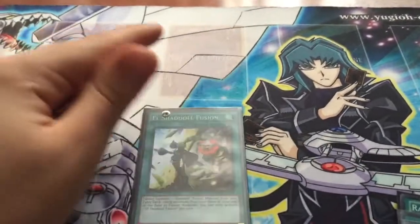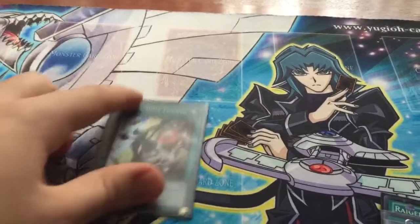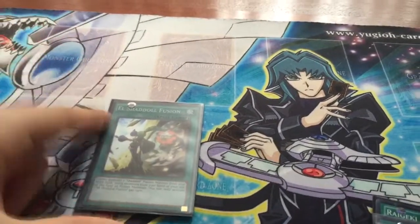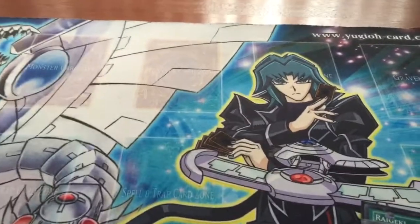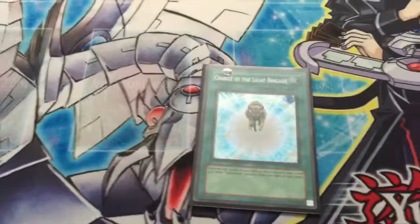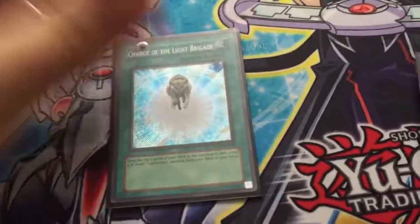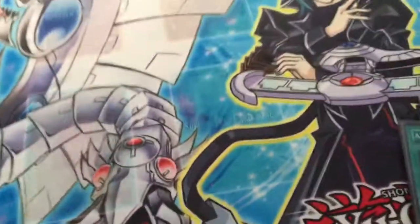One El Shaddoll Fusion — this is the quick-play version of Shaddoll Fusion. You flip this while they're trying to go off and they can't. You put a Winda on board and they cry. Next, we have one Charge of the Light Brigade. Charge gives you a search and a mill — you need both in this deck, and Charge does that for you. Why can't Charge be at three? It would be awesome.